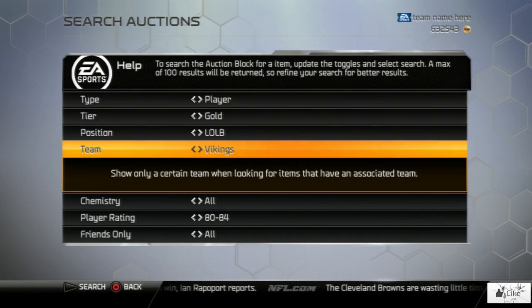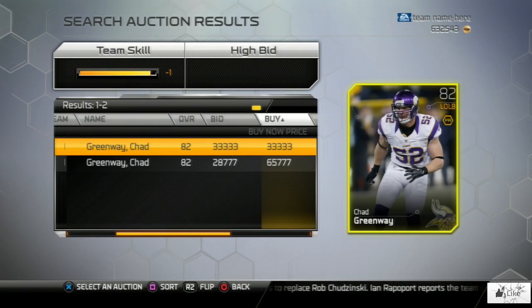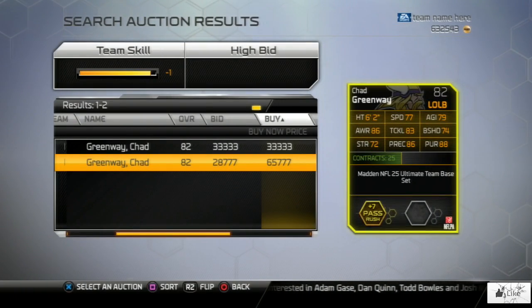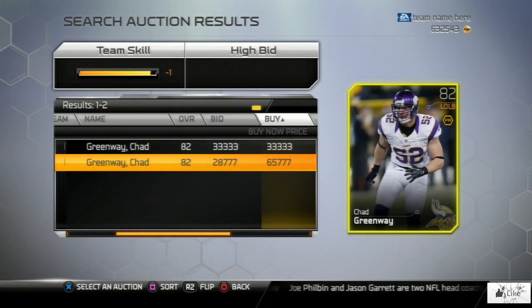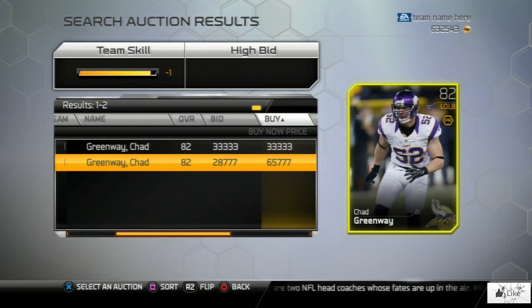The last left outside linebacker in the video is Chad Greenway. Let's check out his price — once again you guys will be satisfied: there are only two of them at 33k and 65,000. Even if you only have a few cards from the video, you have some coins to open packs with or maybe pick up cards you've really wanted to add to your team for a while.